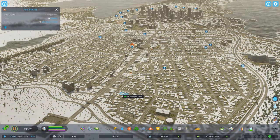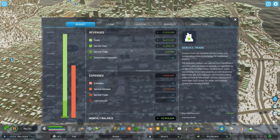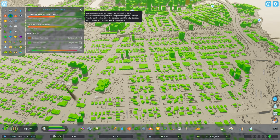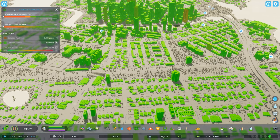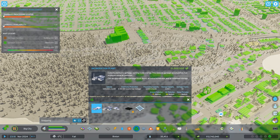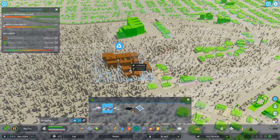Alright, I think they're in good hands. So that was issue number one, which we've resolved. Issue number two — my garbage management is costing me zero because I have no garbage management. I am exporting all of my garbage, which is like 1,300 tons a month, which is crazy, but I'm not sure what it's costing me. Regardless, this episode I'm finally going to place at least a recycling center, maybe an incineration plant too. I can definitely afford it — oh my god, this building is huge.